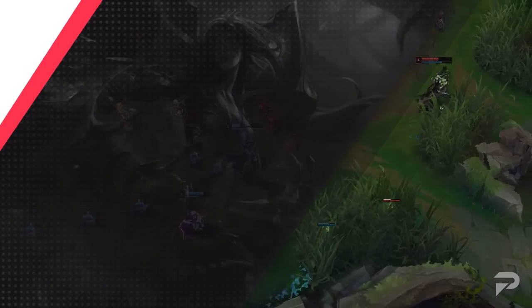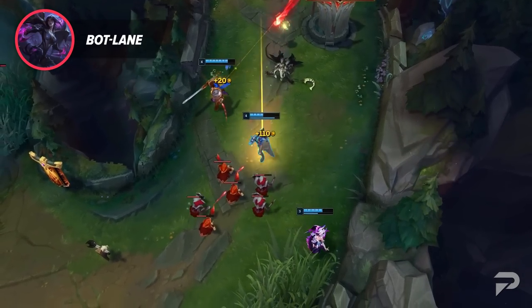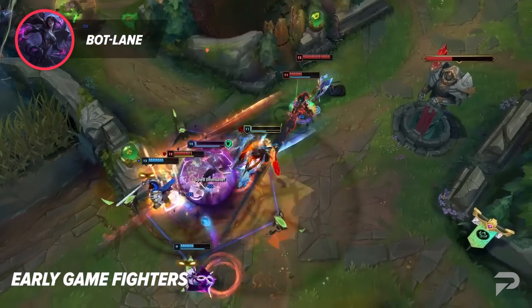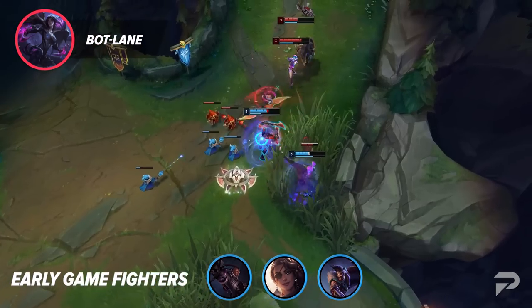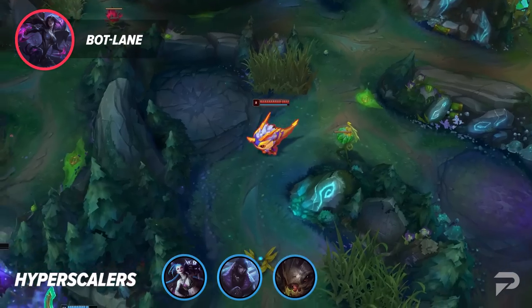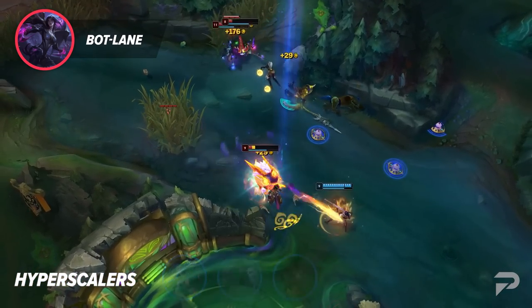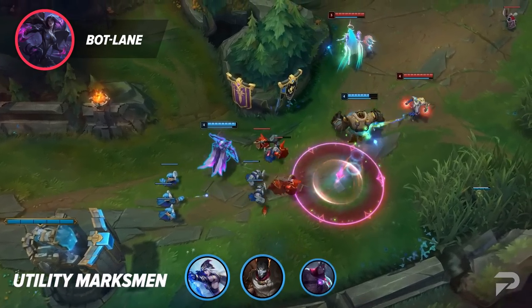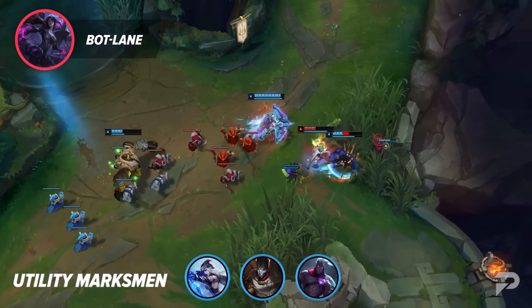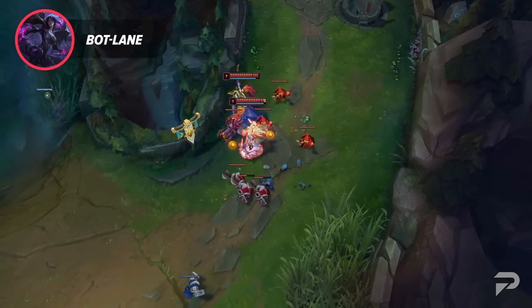Moving us into our next role, we've got our bot laners, often referred to as ADCs. This role primarily looks to pump out consistent damage while also giving great objective taking power. Starting us off, we've got our early game fighters — champions like Lucian, Samira, and Draven that offer high base damage and look to gain a massive early lead and snowball the game. With this lead, they're able to take turrets, secure objectives, and win fights with their team. Next up, we've got hyperscalers, which are the complete opposite. This includes champions like Jinx, Aphelios, and Kog'Maw, who are looking to scale and hit 3 items in order to dominate the game. While they have weaker early game stats, they more than make up for it with their amazing late game power. Last but certainly not least, we've got our utility marksmen — champions like Ashe, Jhin, and Varus who help their team by providing wave priority and different utility, locking down enemies for their allies to follow up while also providing decent damage. There are also champions that fall into none or all of these categories, such as mages like Seraphine for utility, Veigar for scaling damage, or Yasuo for follow up. No matter what, if you enjoy pumping out damage, you'll likely enjoy the bottom lane role.